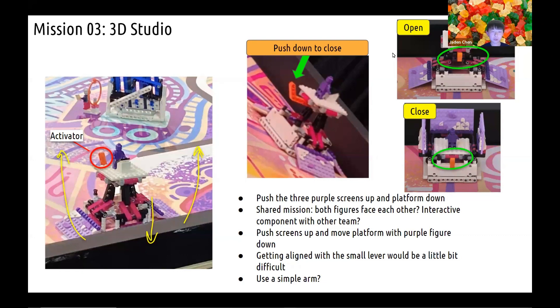This year's mission 3, the 3D Studio, requires the robot to activate a lever to push down the stage and lift up the sidewalls. This could be a shared mission where you get bonus points if both teams completed it. There's an orange hook that presumably needs to be pushed down to complete the mission. Surrounding it, there are no extra units or people, so the mission should be quite simple. By using a simple lever or lift arm activated by the robot's motor, it could be completed fairly straightforwardly. However, aligning the mission model would be the hardest part, as there are no lines or straight reference points close to it — the navigation would need to be precise and robust. Possibly, the robot could do a long line before completing the mission to ensure more consistent results.